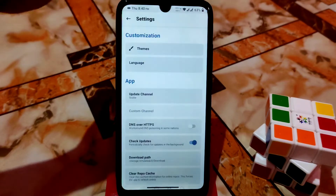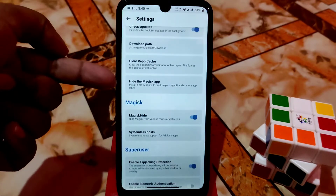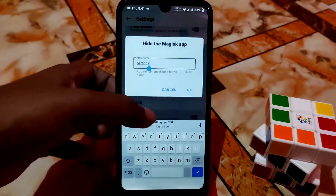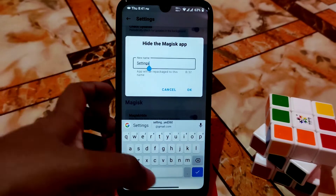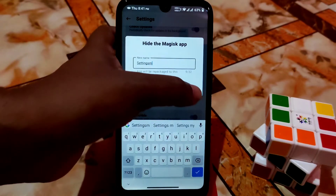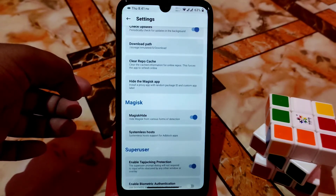Then go to Settings and here you can see the option to hide the Magisk application. Just click on that and give it a name as you want — I am giving it the name 'Settings M'. Remember that name. Wait for a second and you are done.